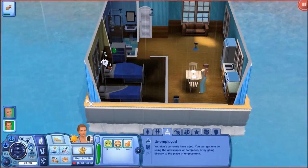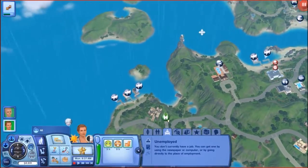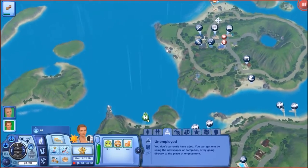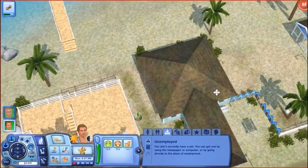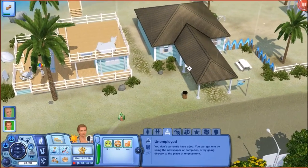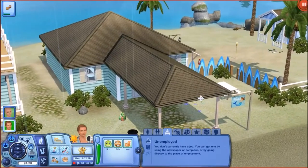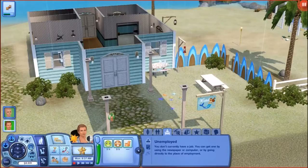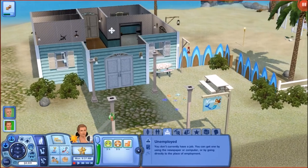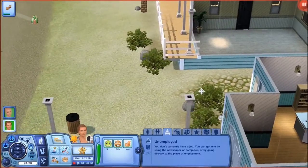I actually gave the resort a little bit of a makeover off camera, so I'll go ahead and show you guys that. It wasn't anything too big - I just got rid of things that weren't needed and changed the colours. It looks a lot cleaner now, it hasn't got brambles everywhere, and it's got this nice blue panelling on the outside.